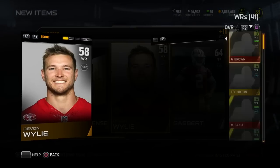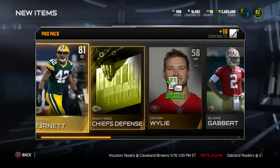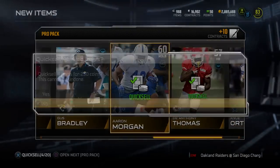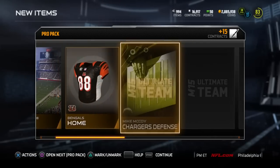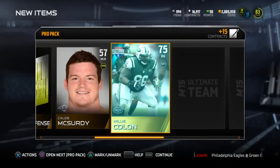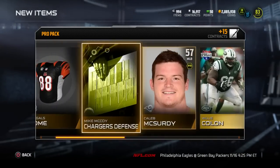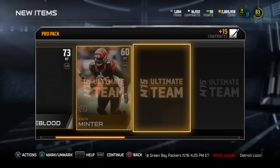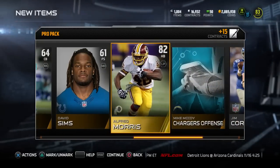Devone Wiley, or 'Wiggles' as his nickname would suggest, Anthony Thomas — nothing in here, moving on. Two packs left, we need to get something out of these two! Levi's Stadium, Bengals home uniform, Caleb McSturdy, Willie Colon is our gold card, Terrence West, Jack Doyle and Trevor Scott are the silver cards. Last pack — Jeremy Trueblood, let's go quick, and we get a gold card which happens to be Alfred Morris.